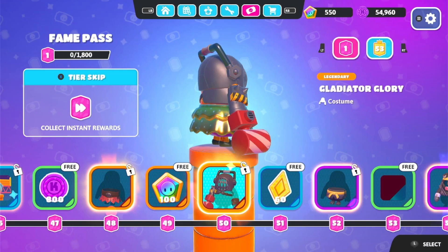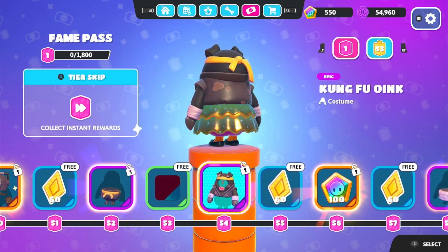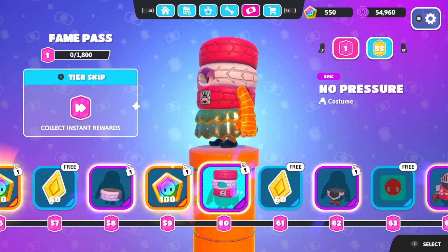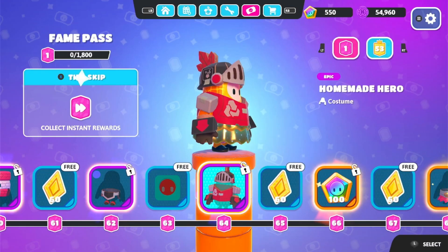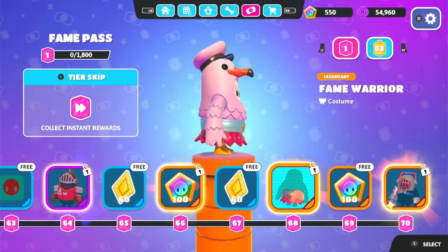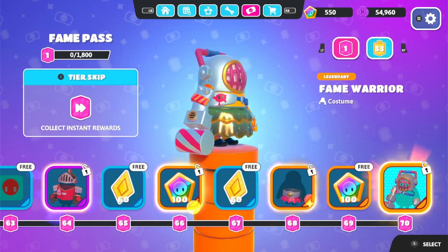The brand new ultimate is a black pig — love it. New show boss, it's still cool. The Dark Knight as a cardboard cutout — that's my favorite skin so far, I actually love that. Show bucks — and the final skin of the fame pass is the Fame Warrior, which is very very cool.